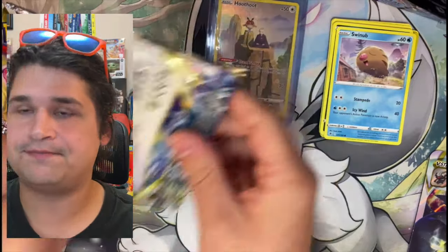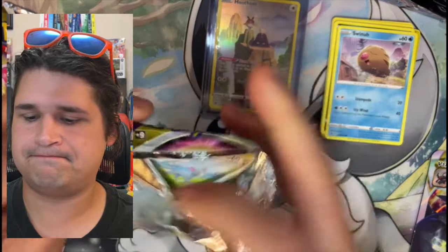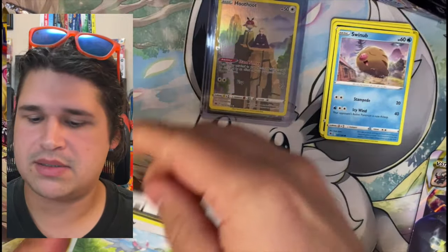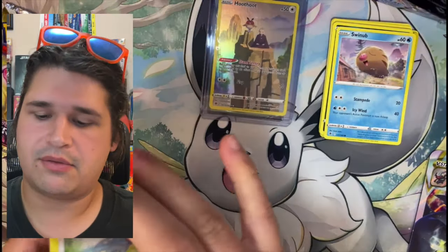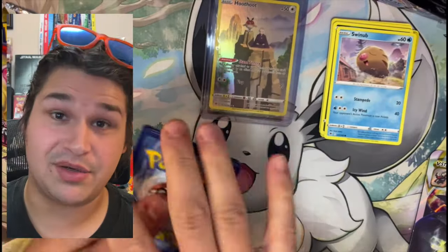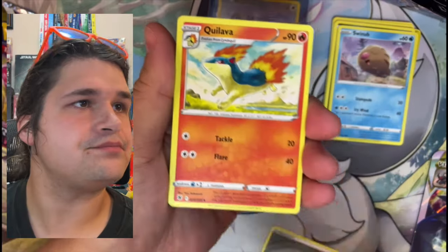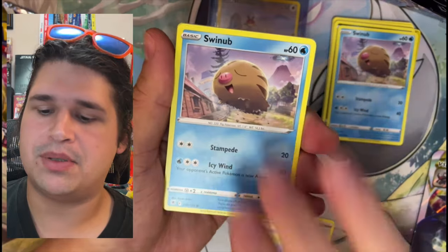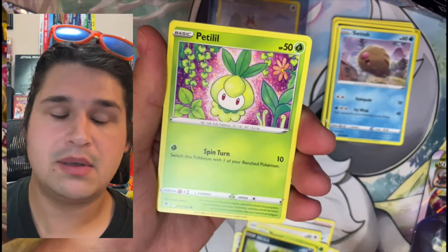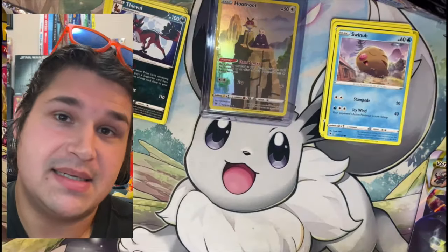We still have two more packs of Astral Radiance. Pack number three — code card there for anyone interested. We got a double hitter in that last one, so hopefully. Energy, Choy, Quivllaba, Glamow again, Yanma, Swinub, Nikit, Patil, Patilil, Choy again — and nothing.